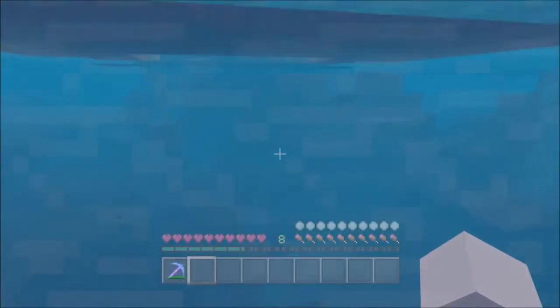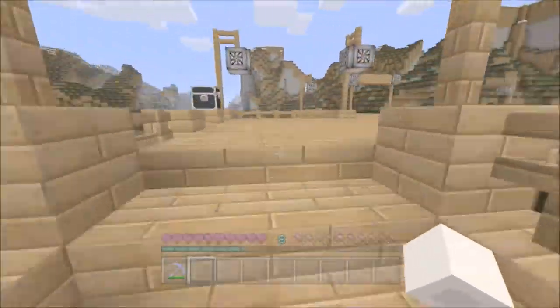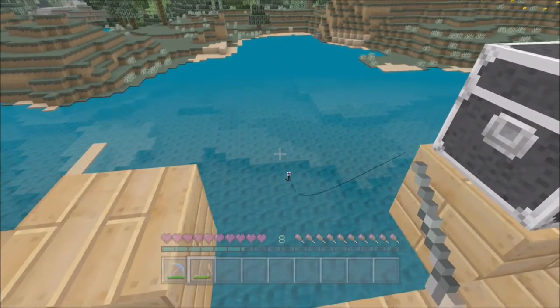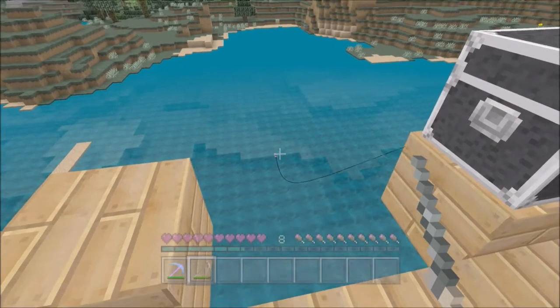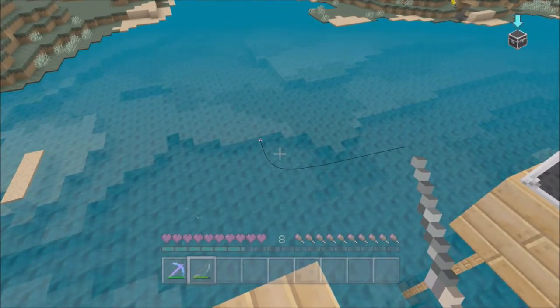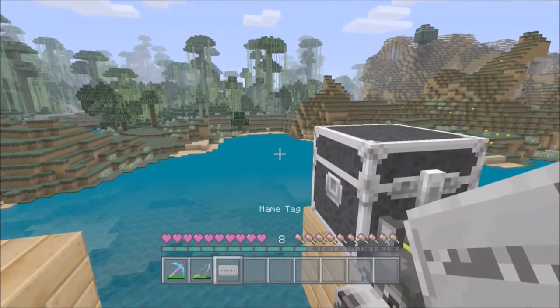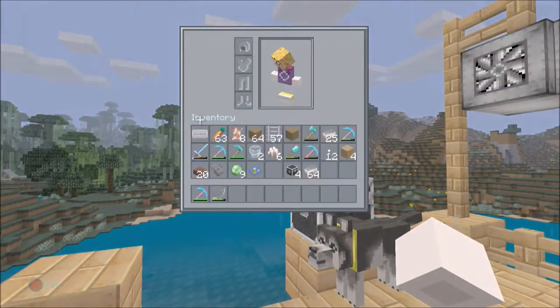Let me show you guys what the new fishing animation looks like. Before, you'd just see a little bit of bubbles and then it dives down. Now, as you can see, you can see bubbles popping up around, and you should see a random stream that heads towards — right there, you see that? Bam! Oh, we got a name tag! Oh sweet, I need that for a dog. Wow, I didn't know you could get name tags in there.